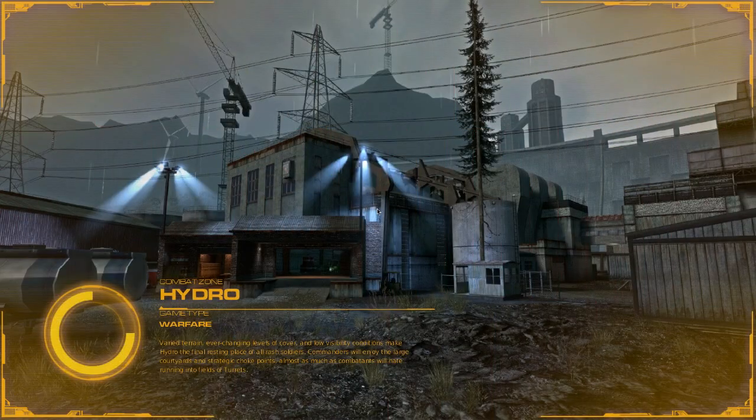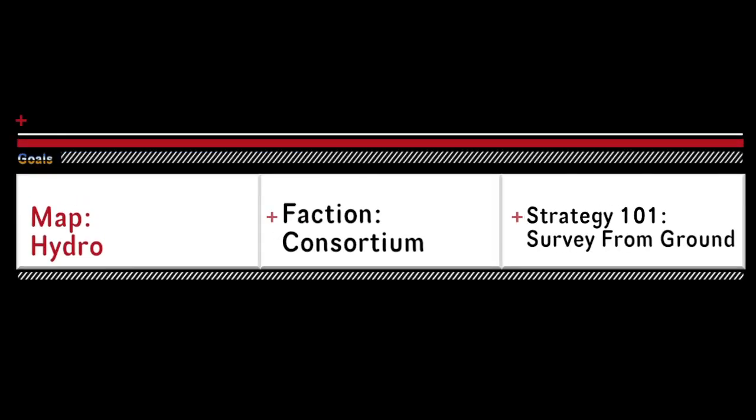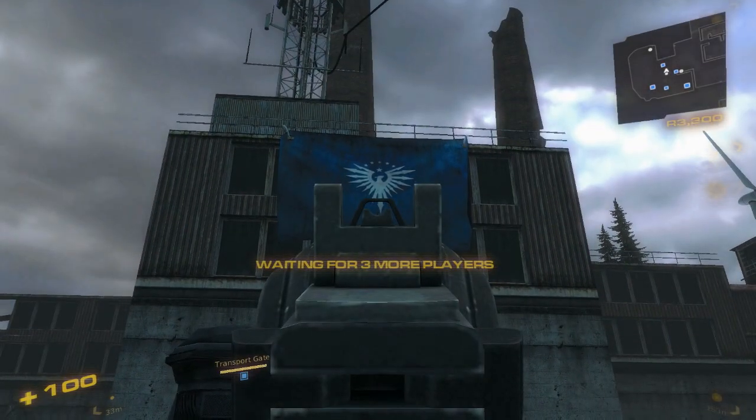Hi and welcome to Nuclear Dawn Help 108. This will cover Consortium on the map Hydro. Alright, starting out, we are Consortium.